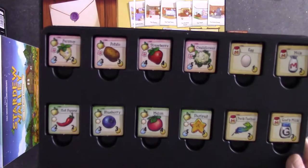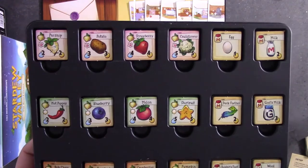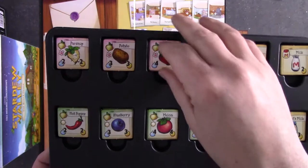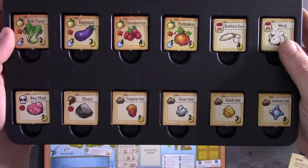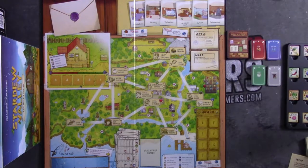Next, you're going to take your tile tray and make sure that everything is sorted. There is a page in the rulebook that tells you exactly where everything goes. There should be four of each of these, and you want to make sure the star side is on the bottom of these resources. You're then going to place this beside the table within reach of everyone.